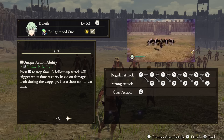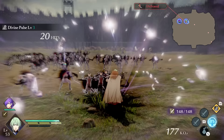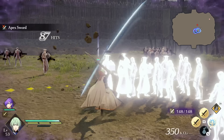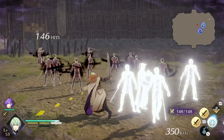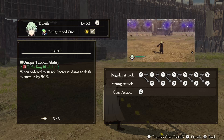Byleth — Unique Action: Divine Pulse. Use your unique action button to create a time stop. During this, you are free to pound damage into your frozen foes, and when the time stop ends, Byleth will do a follow-up attack based on how much damage you inflicted. This unique action is devastatingly powerful — arguably it might be the best one in the game. Just about the only limiter on it is a very long time-based cooldown. Support Ability: Ashen Demon. While your Awakening is activated, Byleth's damage increases. Tactical Ability: Unfeeling Blade. When ordered to attack someone, Byleth's damage to enemies goes up.